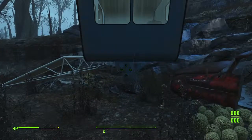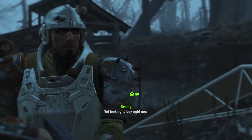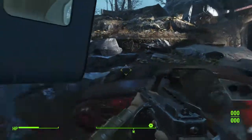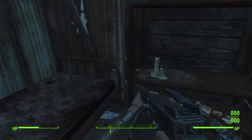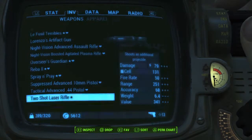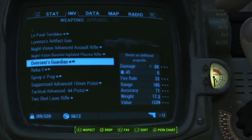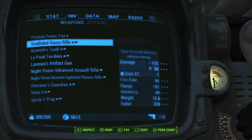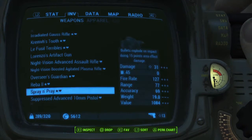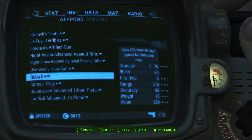They're both really good guns. The Spray and Pray has explosive damage. The Overseer's Guardian is a sniper rifle that's semi-automatic, which does actually a good amount of damage. As you can see right here, it does solid damage. The good thing about it is the legendary mod that shoots an additional projectile. And the Spray and Pray explodes on impact, doing 15 points of area effect damage, which is really good. Its fire rate is really good too since it's a machine gun.